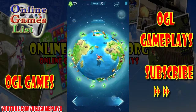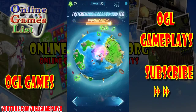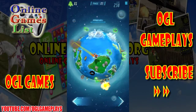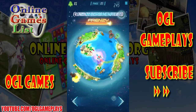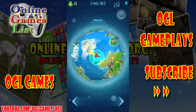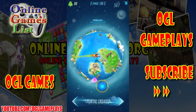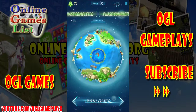New phase initiated. Friendly overdrive activated. New phase initiated. Frenzy overdrive activated. Critical. All astronauts saved. Escape ports are now available. Frenzy overdrive activated. Phase completed.